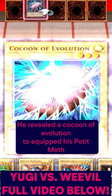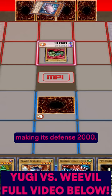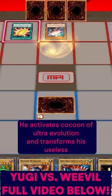But what's this? He revealed a Cocoon of Evolution to equip to his Petite Moth, making its defense 2,000. But wait, there is more. He activates his Cocoon of Ultra Evolution and transforms his useless Petite Moth to a perfectly ultimate Great Moth.